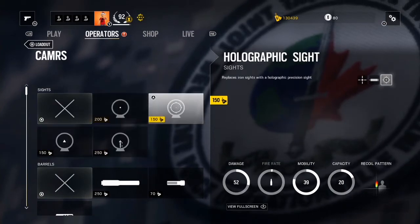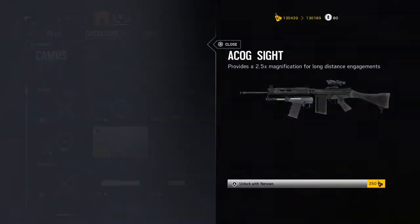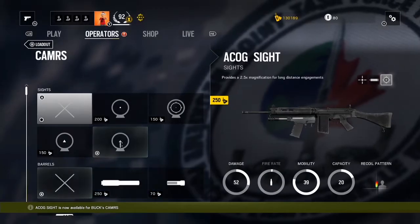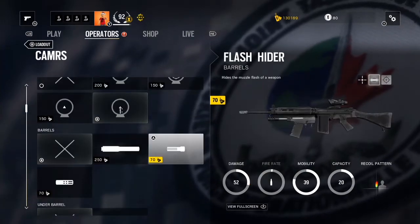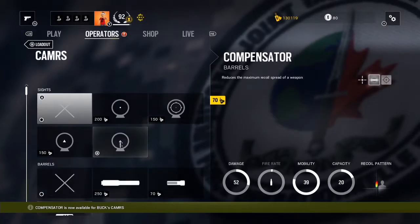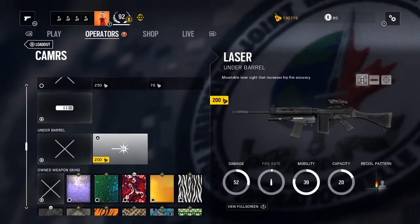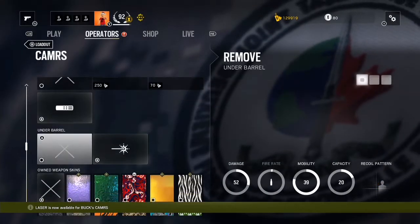So Buck's got his KMRS, which is supposed to be the new sniper rifle — a lot like Twitch's, not like Glaz's. I'm going to buy the usual scopes and the compensator to get rid of recoil. Nothing else really special here, same as other gun unlocks. I know people frown upon it, but I always put the laser on.